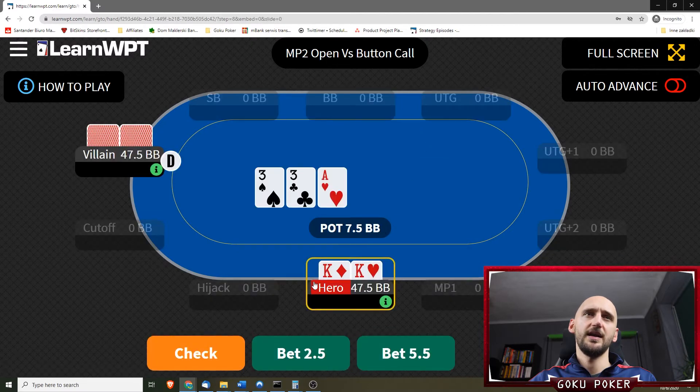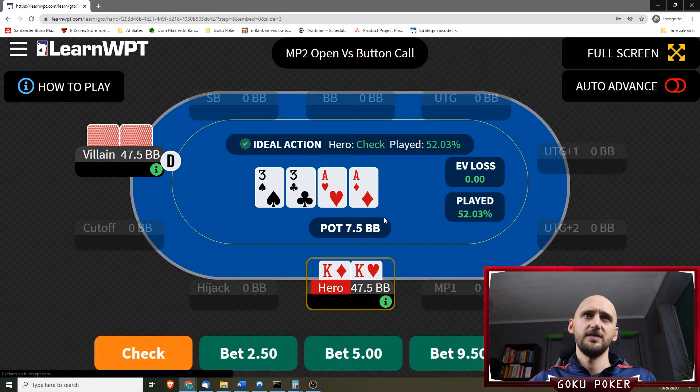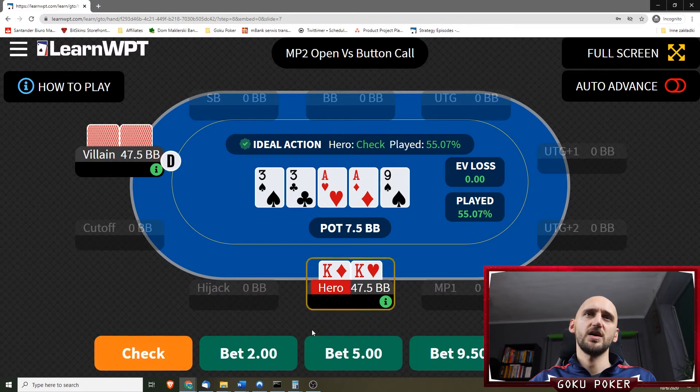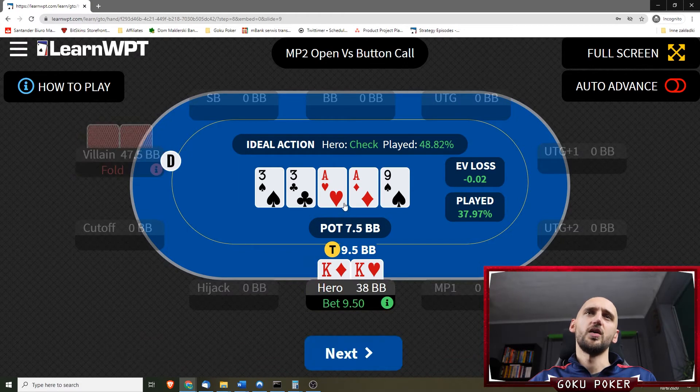Pocket kings on an ace-3-3. Let's check — yeah, that's 52% check. We have another ace on the turn. Maybe this is when we bet 2.5 or over-bet. Maybe we check again — yeah, checking is fine. The villain checks as well. We have a 9 on the river and we're gonna over-bet. We do not get called unfortunately. Actually, checking again is a little bit better than over-betting.